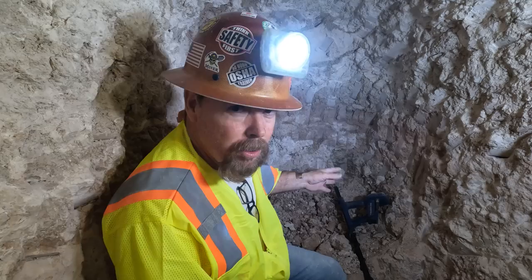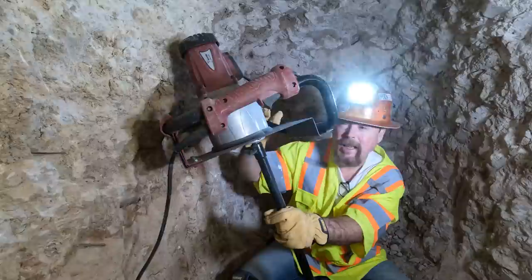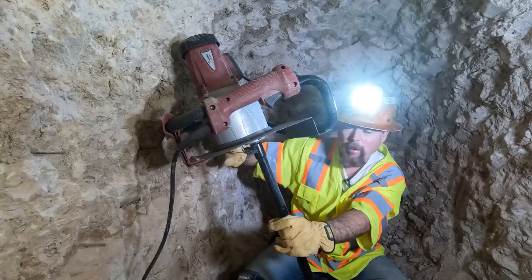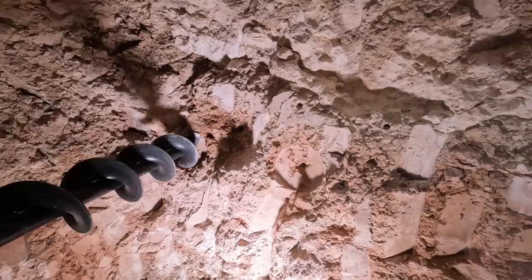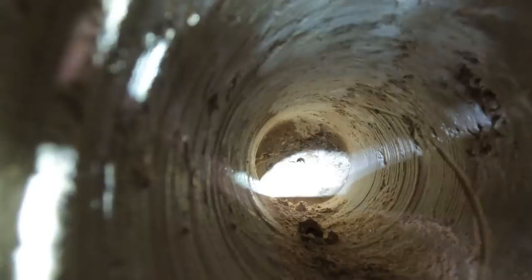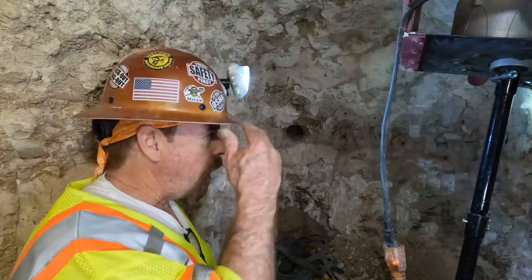I'm going to show you a new technique we've got for advancing this drift a little bit faster. I have to shout because I've got this big old air vent pipe right in my ear — can't hear anything down here. This is what we use: it's an electric drill, it's an auger. When we get in the clay seams, it augers right through with no problem. It has a hard time in the cemented caliche beds or compacted caliche beds, but in the clay seams it cuts right through. Look at that — nice clean hole.